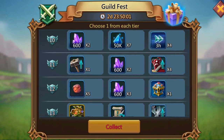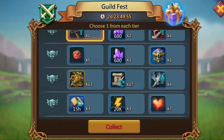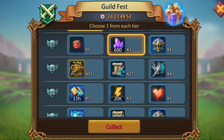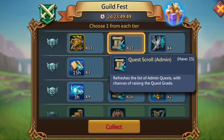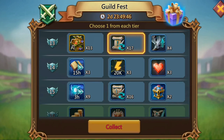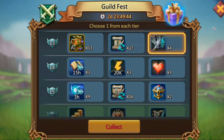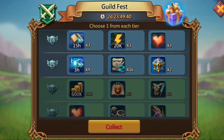Then I'll take the building boost here for sure because I always need those. And here I'll take the speed ups. Here I'll take the boost again, and for this I'll take the gems. I'll go ahead and take these just so we can open up some more chests later.